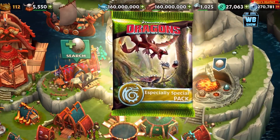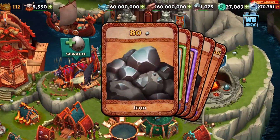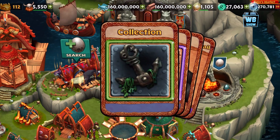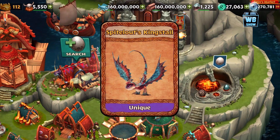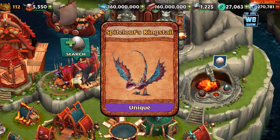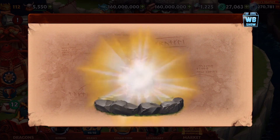There's only one dragon in the pack, so you're pretty much going to get that single dragon — that's what I think anyway. All right, there we go, there's Fight Loads King's Tail. Now that we've gotten this dragon, it's a unique type dragon. To be honest, it looks like a Deadly Natter.